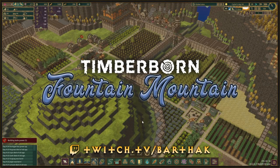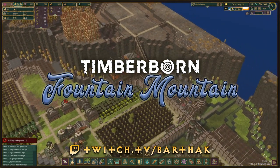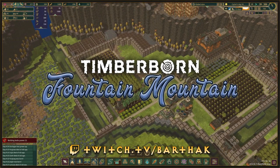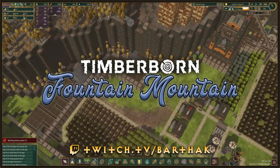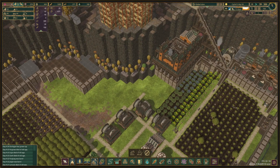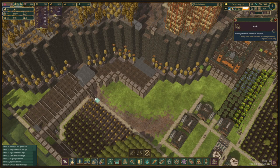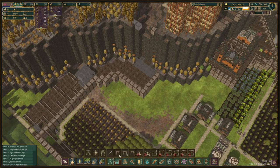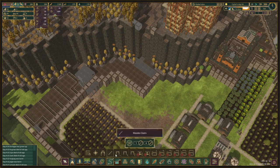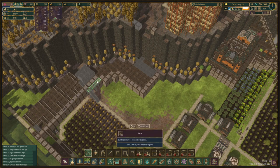Hello and welcome back to the next episode of Fountain Mountain. Last episode we placed some housings, made a little housing district, and started placing platforms around over on this end as well, so we can actually get this thing going. We made this incorrectly, so let's fix that first. We're going to place these ones here and then one of those over here and go up like this, so that we have the path connection go right here.